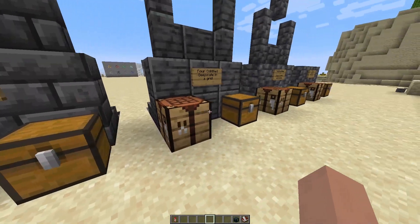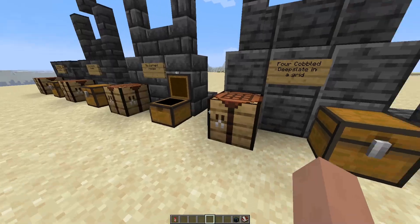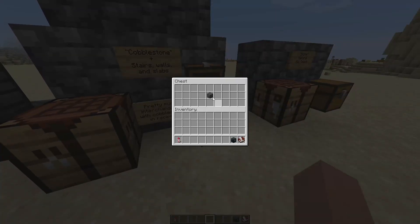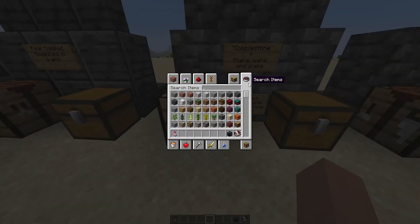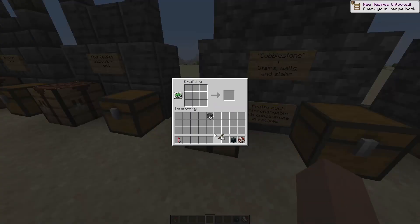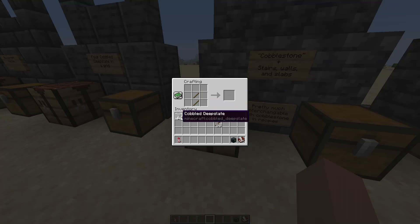They can also be crafted in a stone cutter for more resource-efficient crafting. You can also use cobbled Deep Slate to craft tools and stuff — your pickaxe, axe, and so on. It's basically the exact same thing as cobblestone, except not.